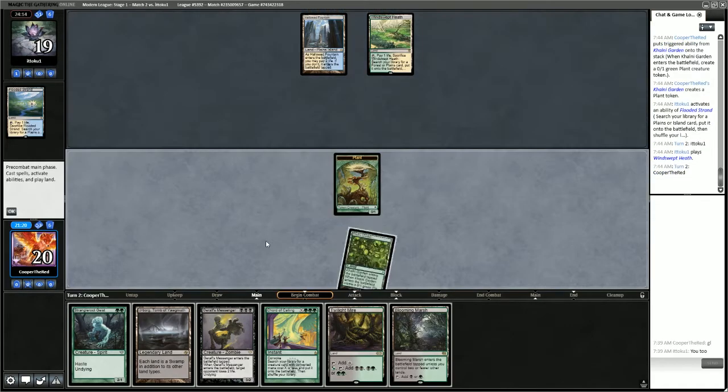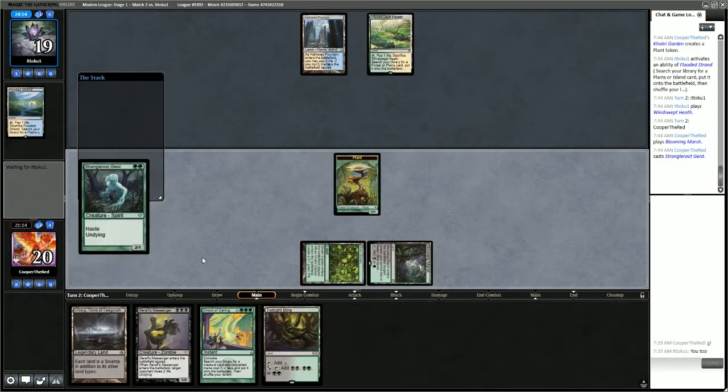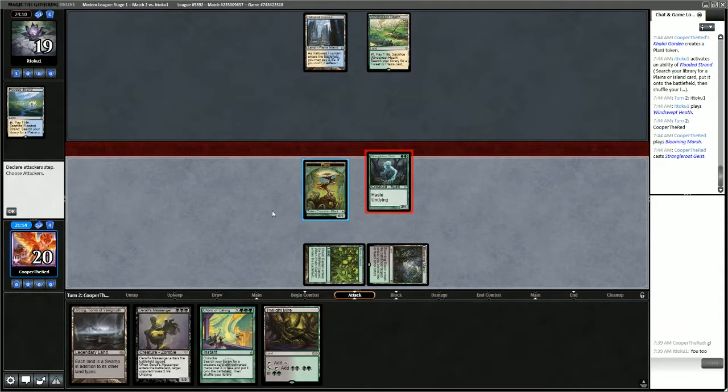Opponent is passing with 2 mana up. We find Blooming Marsh — we'll play that and cast Strangleroot Geist. What kind of counterspells are you playing, opponent? Answer is none.